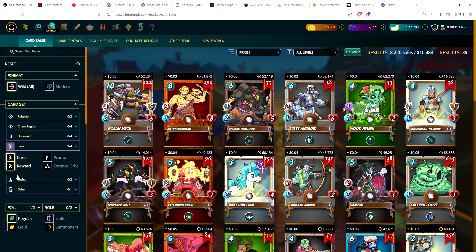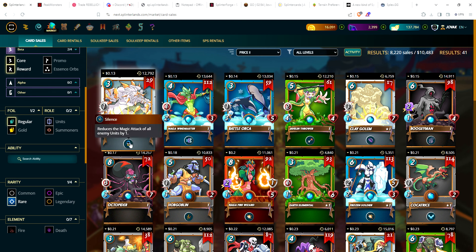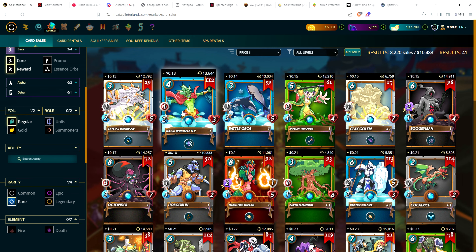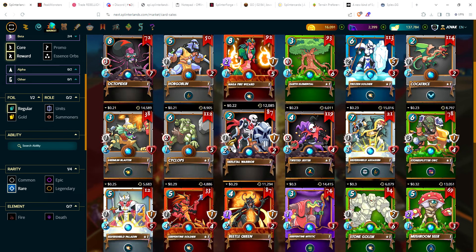For beta rares, I like both the crystal werewolf and the naga windmaster — one gives silence, one gives headwinds, which are huge abilities. If you play in wild you definitely want at least one of each. Naga windmaster is a ranged card that reduces enemies' ranged by one — very good and very overlooked. Cheapest rare is 13 cents.